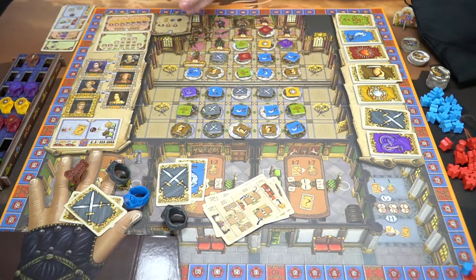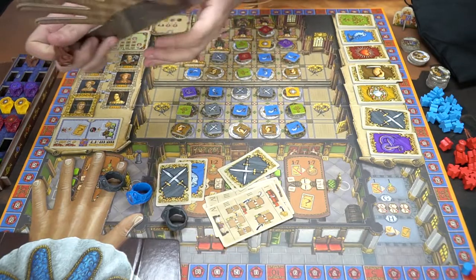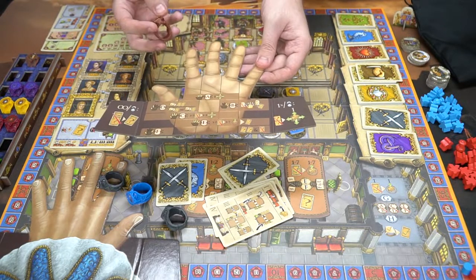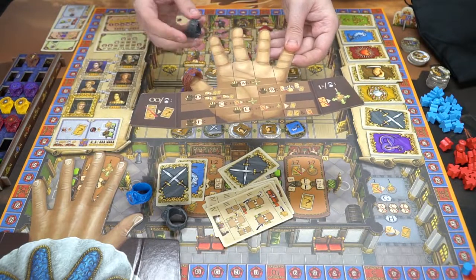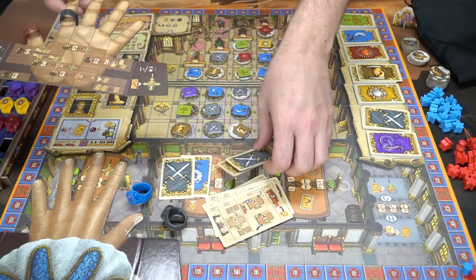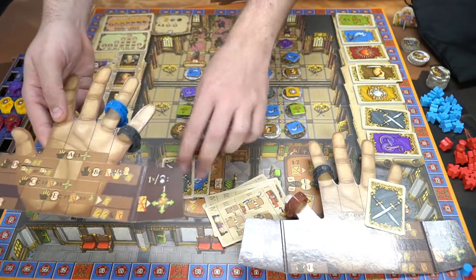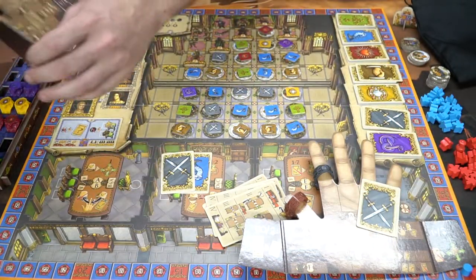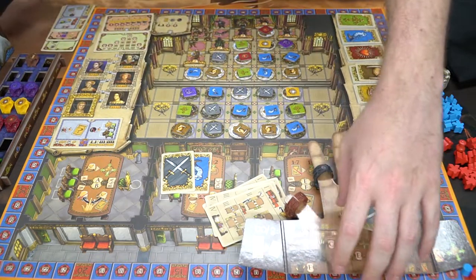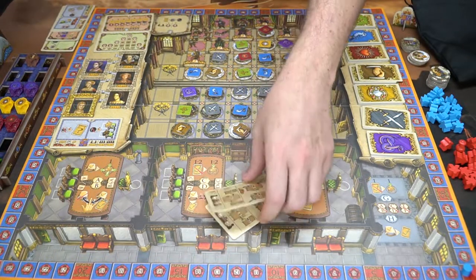Every player organizes their hand by placing rings on their little hand board. The bars on the hand indicate which finger positions need rings to gain special abilities. For example, placing rings on two specific fingers grants a particular ability — like making a character's power even stronger — and corresponding cards. Players keep their cards hidden behind their player board, which also displays their rings to others.